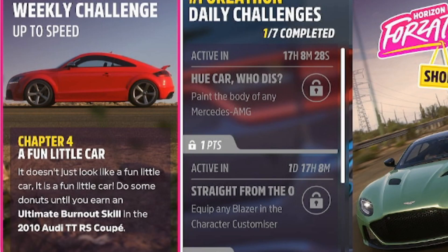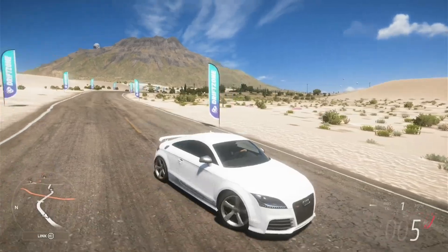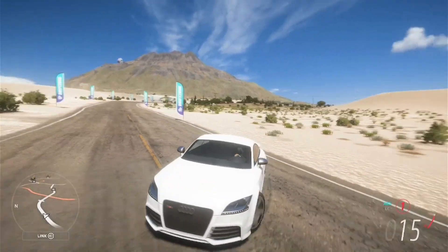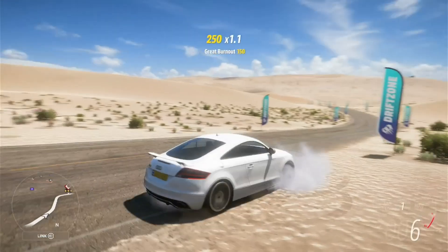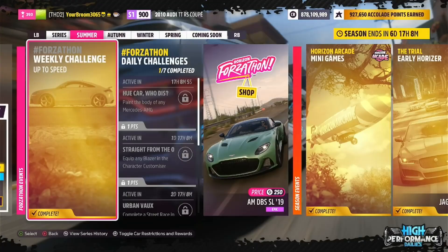And that takes us on to chapter number four — a fun little car, and it sure is. We need to go ahead and earn an ultimate burnout skill. I know what you're wondering: this thing's all-wheel drive, how easy is it to burn out? Well, really all you need to do is just a little bit of a donut, really. Any second we should see there's awesome burnout... and then there's ultimate burnout. And with that, the weekly challenge is now complete.